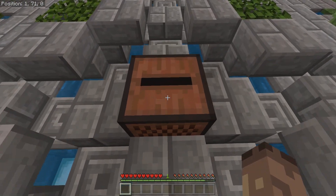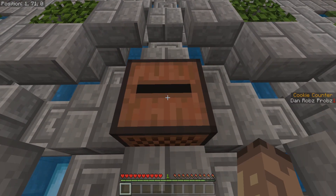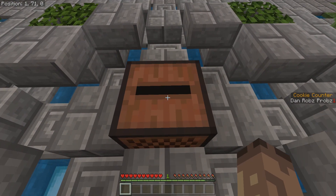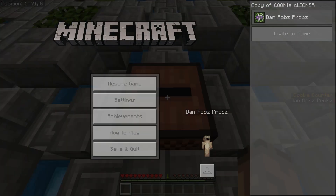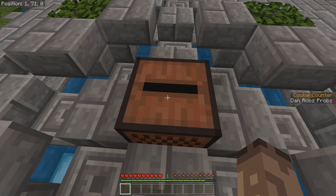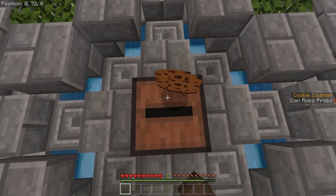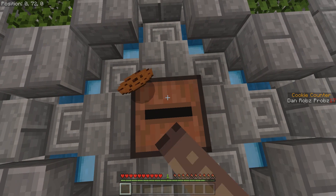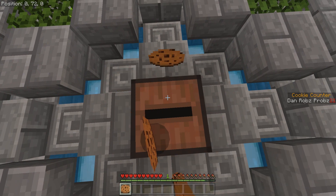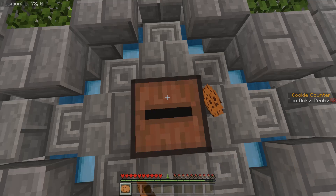We've got a jukebox here. Whenever I click it, I get given a cookie. And whenever you get a cookie, you can see it goes over here — cookie counter, DanRossProbs, one, two, and so on. If I keep clicking, it counts each time I pick up one. But when I get to 100 cookies, something happens — so bear with me once I get to 100.